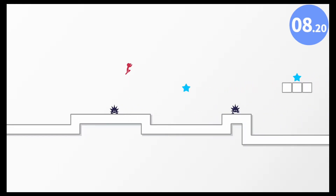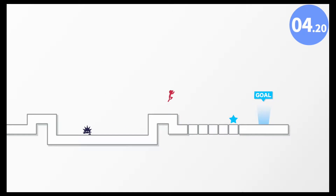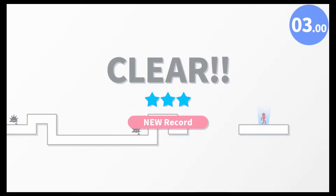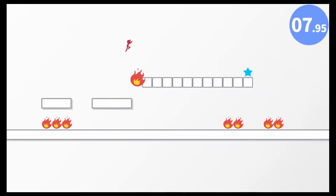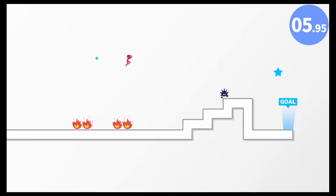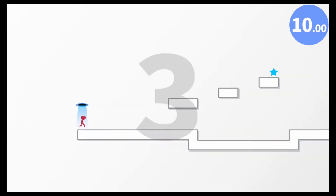Course four has moving enemies and breakable platforms. Get that — wow, that was close. I'm going to have to jump here, watch out — nice! Alright, course six. Here we go, get the star. Oh man, I didn't make it — I can't go back, I don't have enough time. Dang it!